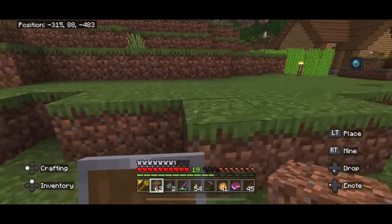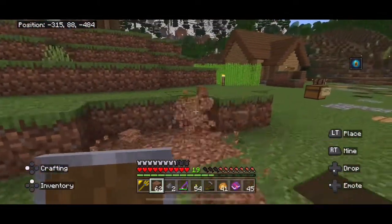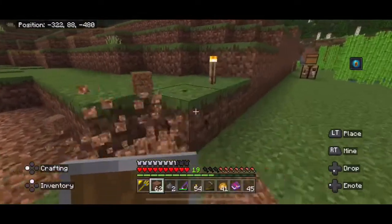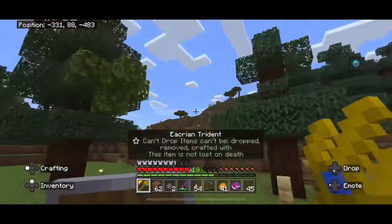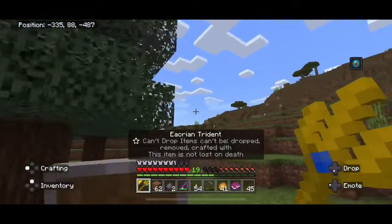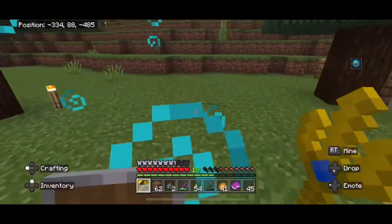So showcasing the abilities — I can mine super fast. Look at how fast I'm going through dirt. And as you can see in the top right corner, those are the conduit effects, which means I can breathe underwater.